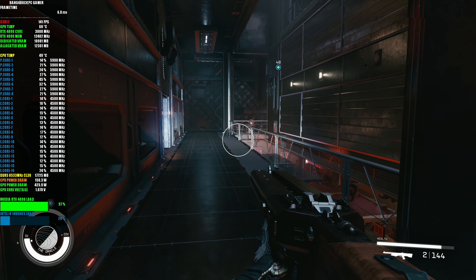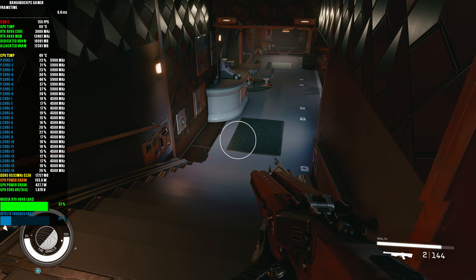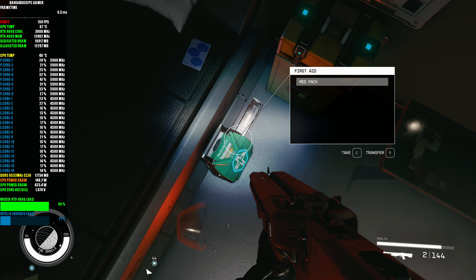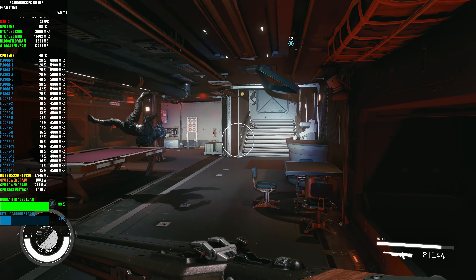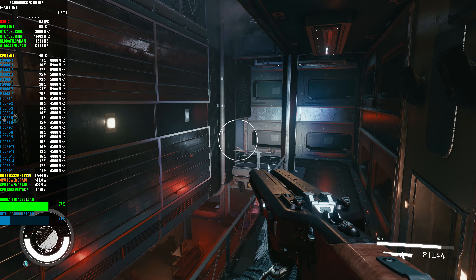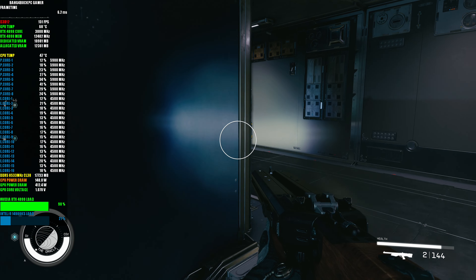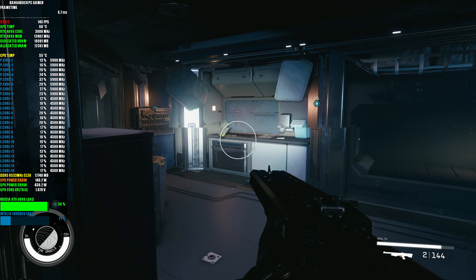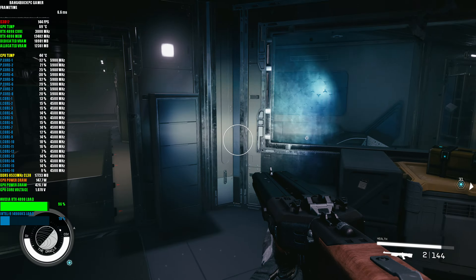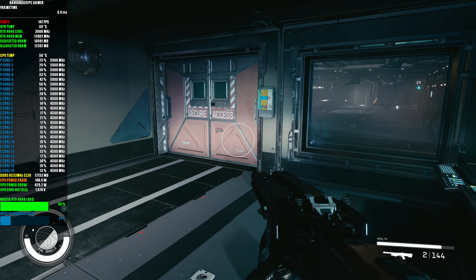Now that we've got access to engineering, we might have to find that other guy. Not sure if this is the right way to go. Let's check — it's a health pack. We might have to find a way out of here, maybe go back through the hatch.